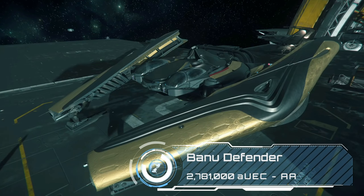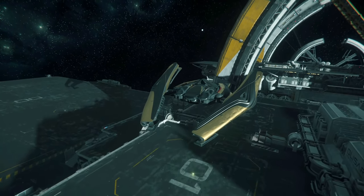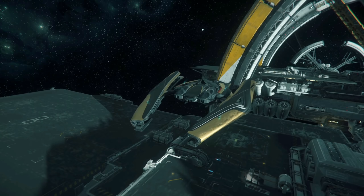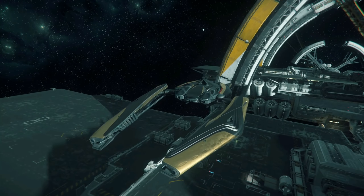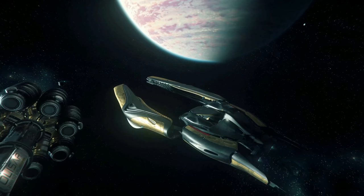The Banu Defender at 2.8 million has probably drawn a lot more interest since the announcements regarding the much anticipated BMM's ability to house one in its hangar. It's got a really interesting symmetrical design with two pods for pilot and co-pilot, and the internals should give you some idea of the aesthetic direction of the Merchantman.